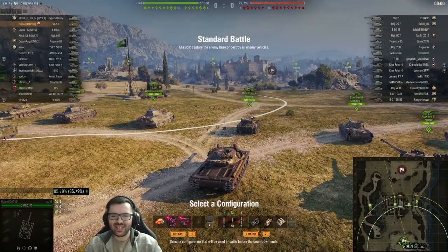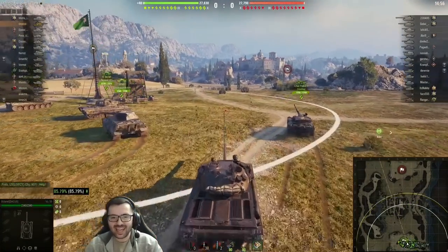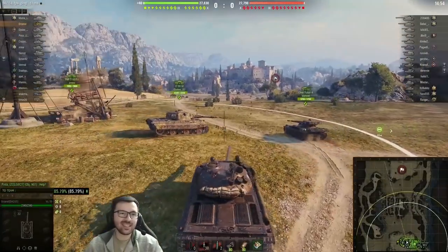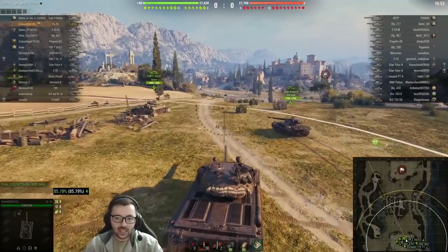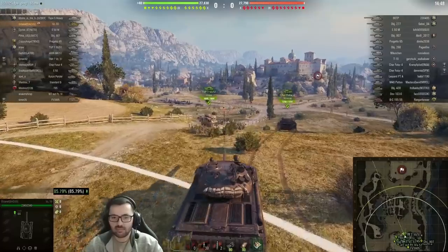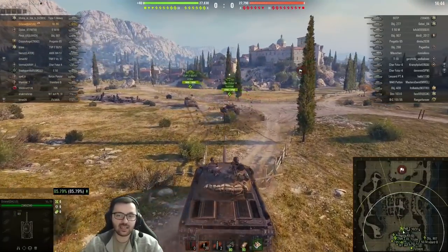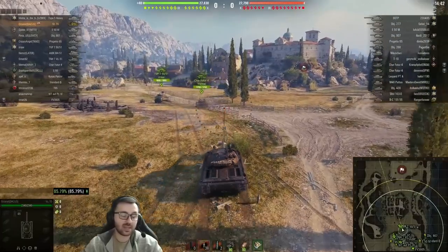Howdy folks and welcome to the Beesneys. Today I'm going to be presenting to you how to play Abbey using a tank with no armor. This tactic works with any medium or unarmored heavy or light tanks, even though with a light tank you've got more possibilities.